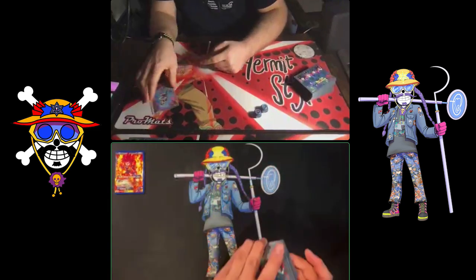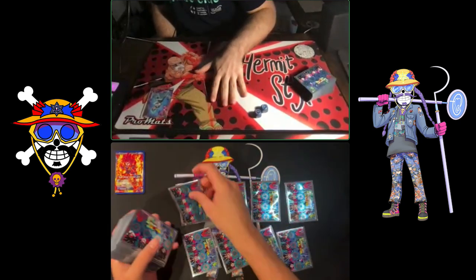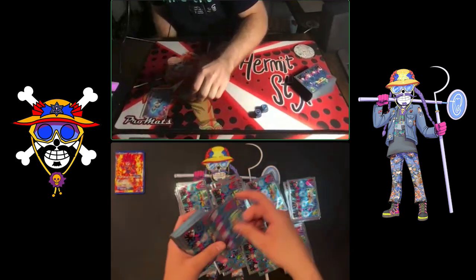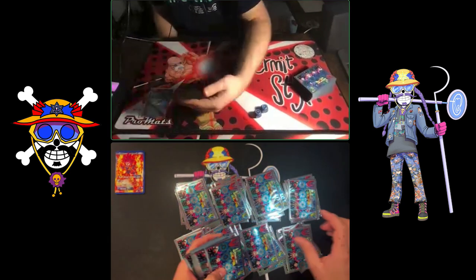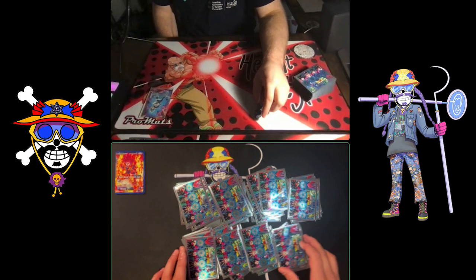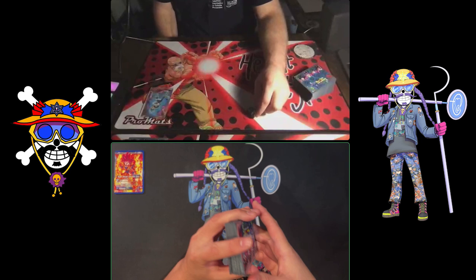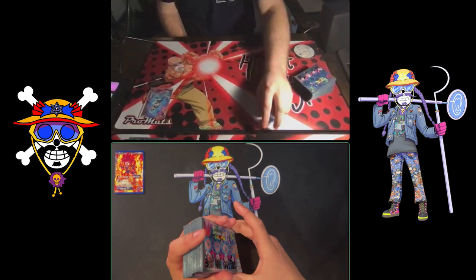Unisons are separate cards where you can only play one at a time — almost like a companion card to your leader. They're very powerful and have static effects throughout the game. We are not playing unisons in this first deck, so we won't interact with the awakening mechanic in game one, but we will in games two and three.